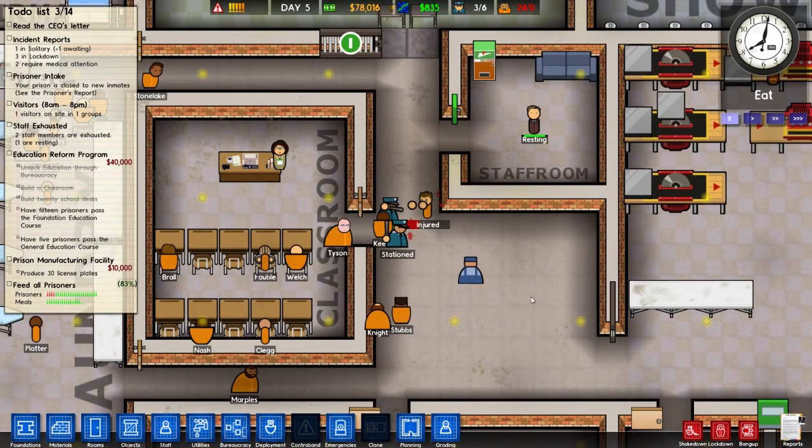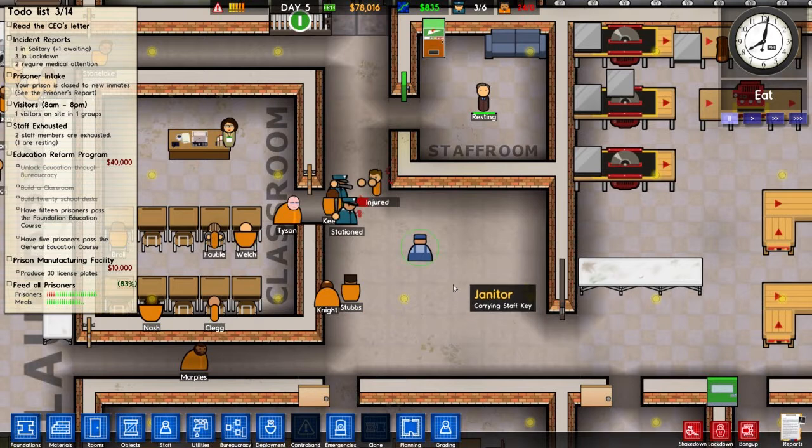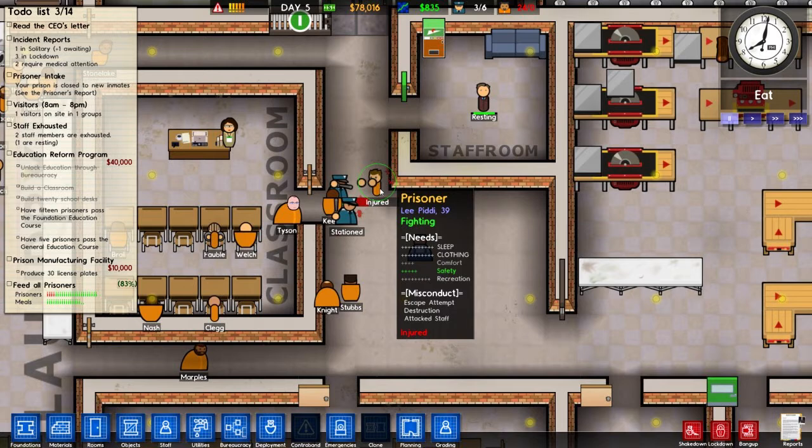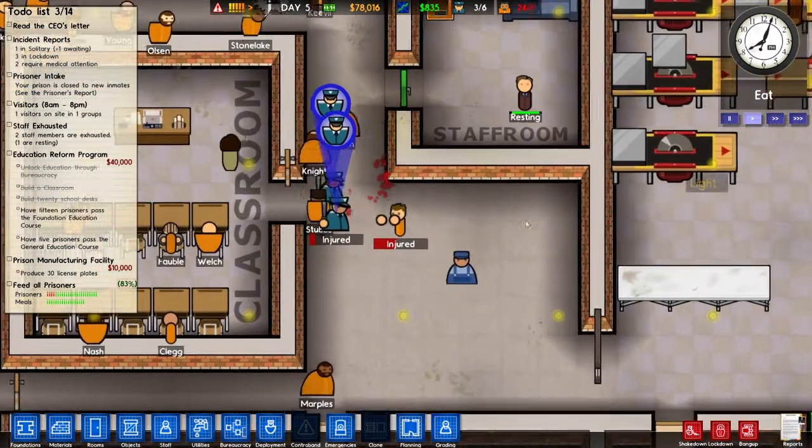Hey folks, it's Rob, and this is Prison Architect — my how-to Prison Architect series, part 6. This time we're going to talk about security, and as you can see here, Pity is fighting my guard, so it's about time we start talking about that.